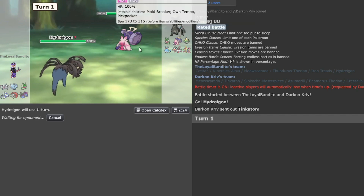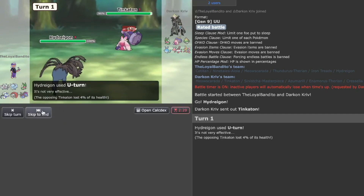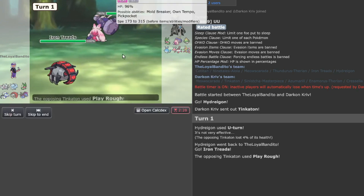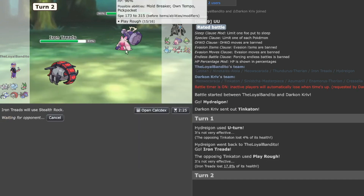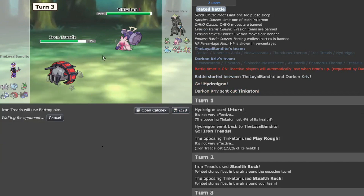If you're offensive Tinkerton I'm not surprised, but I think you're going to be defensive with Stealth Rock and Thunder Wave. I'm going to go U-turn, then go Iron Treads just in case you want to go for Play Rough. Okay, so you're going offensive — I'm going Stealth Rock — you're probably going to Stealth Rock too, yep. I'm going to go Earthquake.